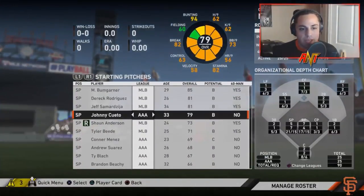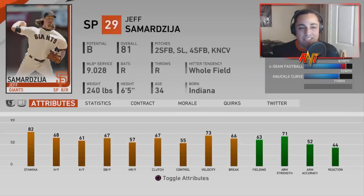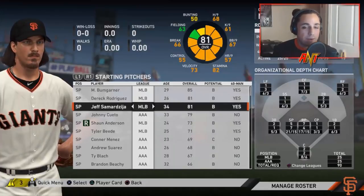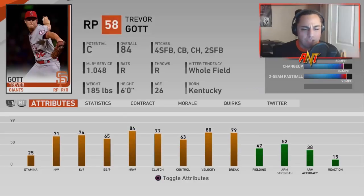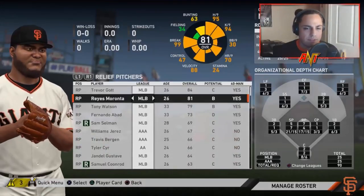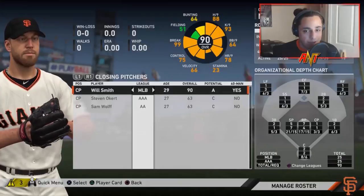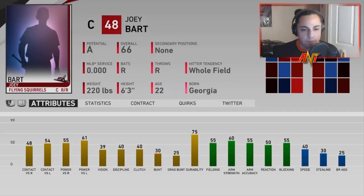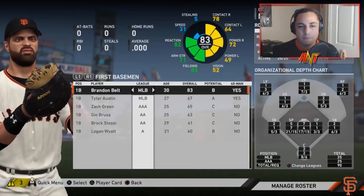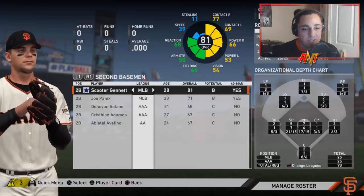Let's take a quick look at the roster. Johnny Cueto's in Triple-A, probably a player I'm going to look to trade. Sean Anderson, Tyler Beattie, they're okay but not key players. Jeff Samardzija has two years left — I know he's going to decrease in rating, probably another player I look to move. Bumgarner and Derek Rodriguez are probably the two I want to build the rotation around. Relief pitching: Trevor Gott's usually okay for a season or two. Reyes Morante usually develops around season two or three. Outside of that, we're a little weak in the bullpen. Will Smith I definitely want to keep — one of the better closers in the game.